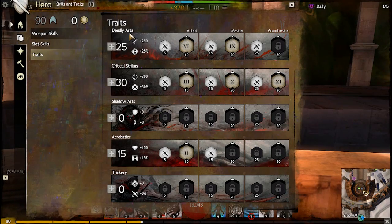The core of this build is 25 in Deadly Yards and 30 in Critical Strikes. Not only do these have strong damage traits, they also have pretty strong passives.